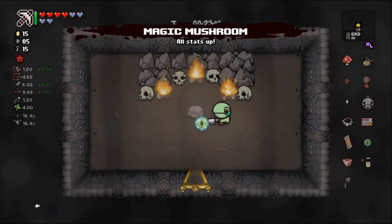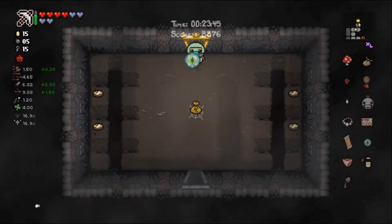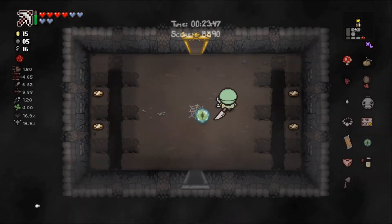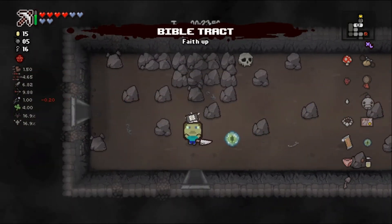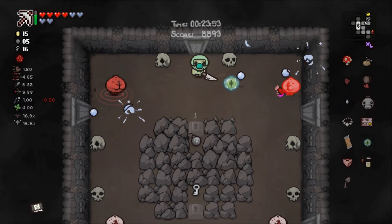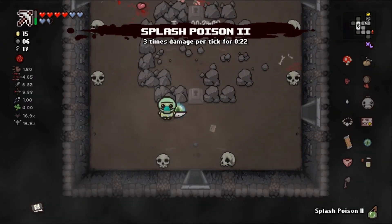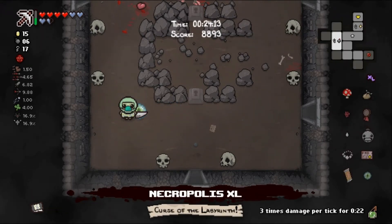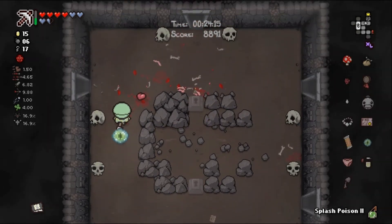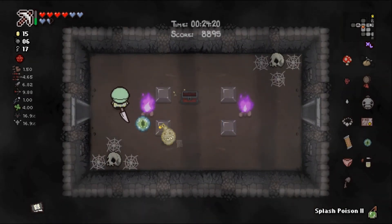Hey that's a great item, don't mind if I do - nice damage up! We got two mushrooms all of a sudden, so one more and we get the Fungi transformation. We're gonna take Bible Tract over shot speed, let's be honest. Oh, there's a potion - splash poison, three times damage tick. You throw it like a Chaos Card. I'm not gonna throw it in this room, but I should.